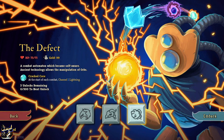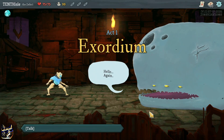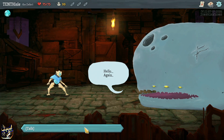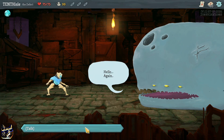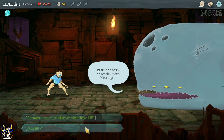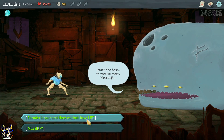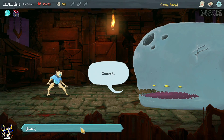We're going to play this new character because why not - The Defect, a combat automaton which became self-aware. This sounds great! Hello again - three-eyed, three blowhole rail... maybe the next three combat servant. Sure, it's fine, I guess.